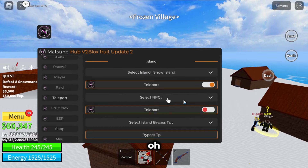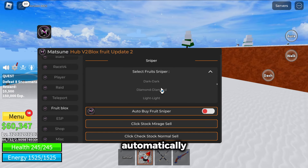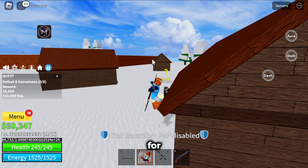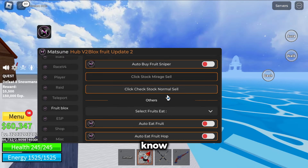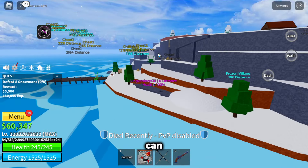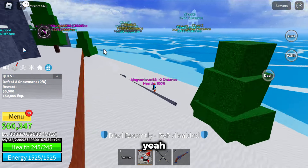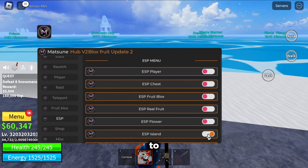Fruit blocks — you can automatically snipe fruits. Make sure you disable the auto farm when you're here. Or if you don't want to do that, there is going to be a link for a cheap Blox Fruits seller in the description. ESP — you can ESP players and everything right here, and now we can see everyone around the entire map including chests. Just disable it when you want to and bam, it's gone.